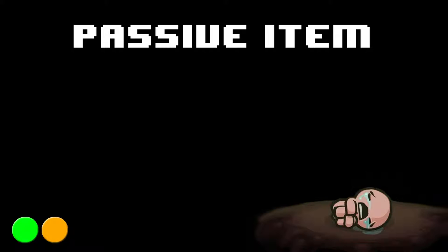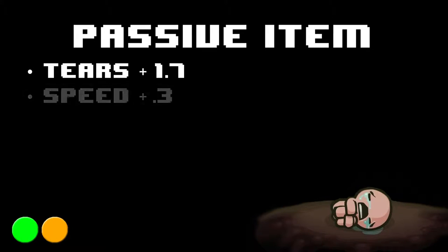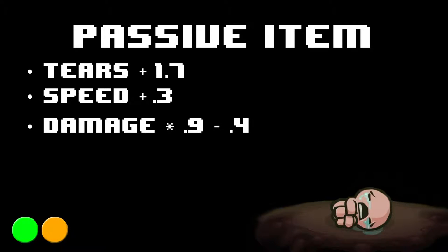The Thin Odd Mushroom is a passive item that increases your tears by 1.7 and speed by 0.3. However, it reduces your damage by 10% and then reduces it by another 0.4.